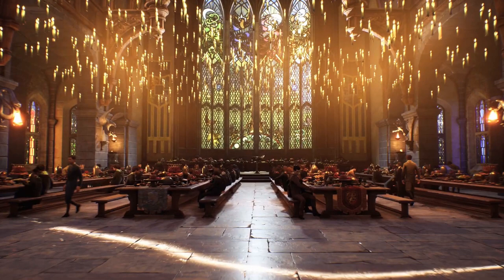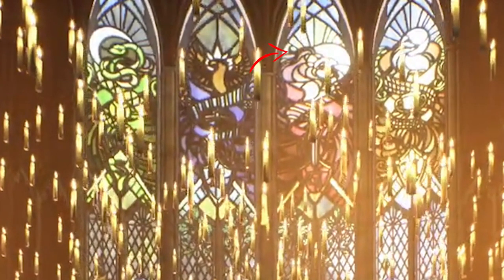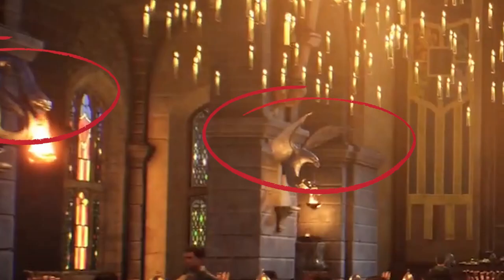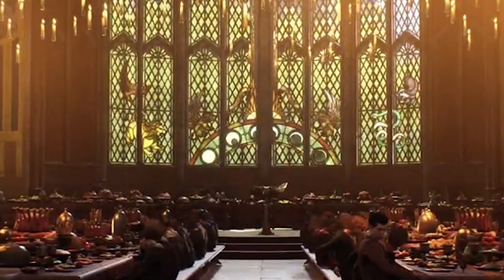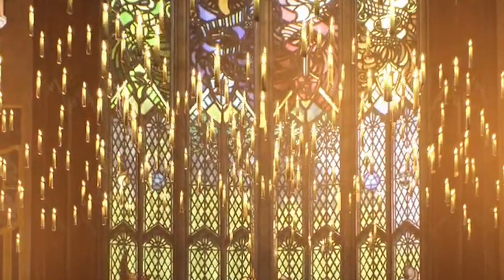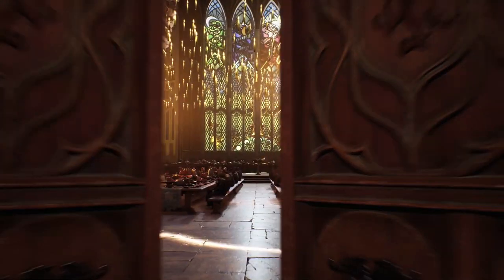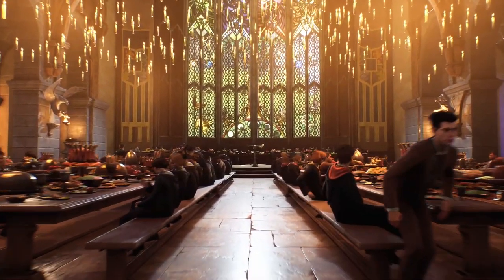Next up is the Great Hall and I just have to say this is breathtakingly beautiful. The lighting is gorgeous and I am not over it. The hall is packed to the brim with house symbols — we've got Slytherin here, Gryffindor here, all the houses are seen. You've got banners on the side and even the lamp fixtures are the house mascots. I love this little detail at the bottom of the stained glass with the phases of the moon. You've got your iconic floating candles and I'm excited to see decorations for other holidays in the game like Halloween or Christmas. Hopefully they don't miss the mark and use an eagle instead of a raven for Ravenclaw's mascot.